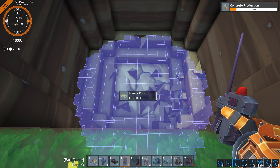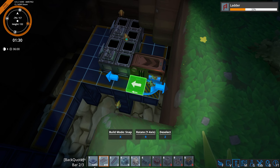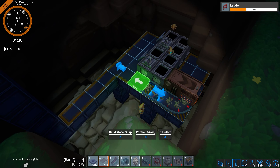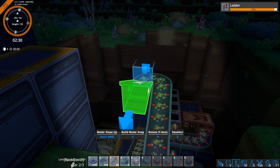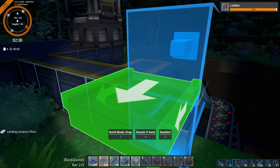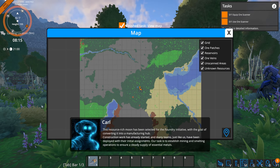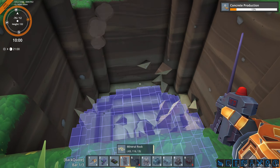All you factory-brained individuals out there, listen up. There is a new one. Yes, it's got conveyor belts, complex production chains, all that stuff I know you love. But it's also voxel based. The environment is fully destructible. You can sculpt the world to your heart's content. This is Foundry, and to sum it up in four words, it's Satisfactory meets Minecraft.